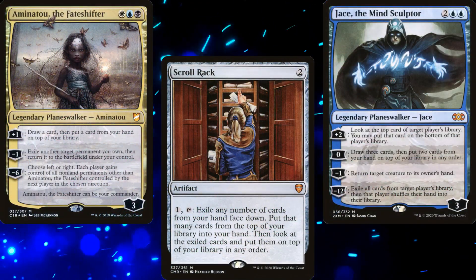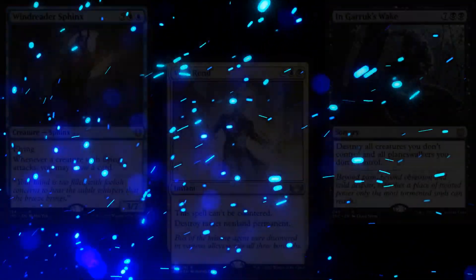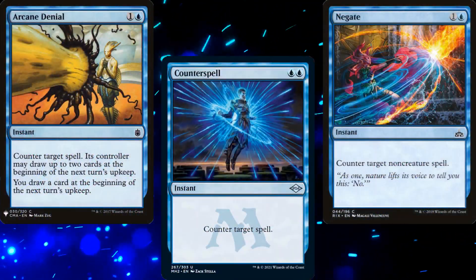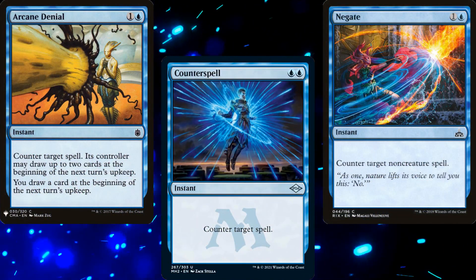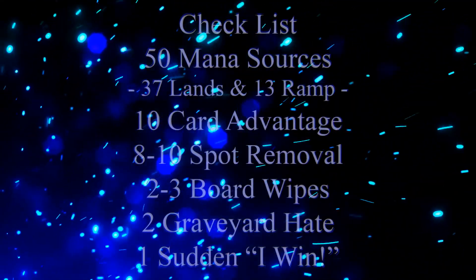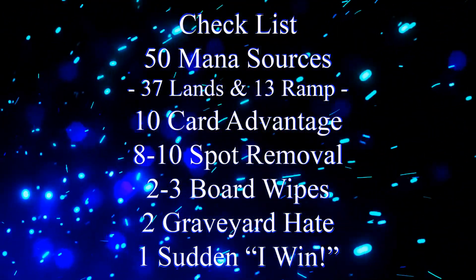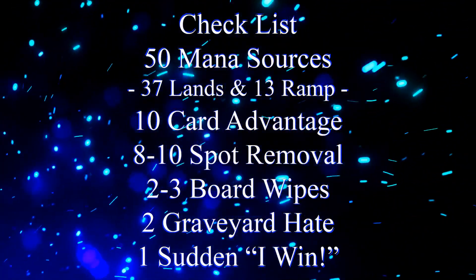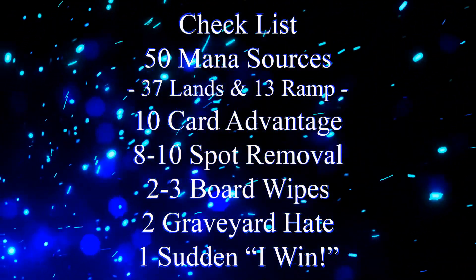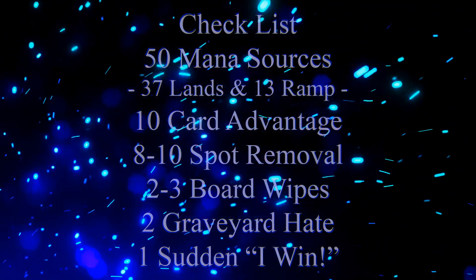If only we had a way to manipulate the top of our library! Now, we don't want every card in our deck to have an odd mana value, just the ones we want to cast for free. Flipping over a Counterspell when nothing is on the stack doesn't do us a lot of good, other than letting our opponents know that we have a Counterspell. But before we get to our decklist, we should keep in mind our checklist: 50 Mana Sources, usually split between 37 lands and 13 pieces of Ramp, 10 pieces of Card Advantage, 8-10 pieces of Spot Removal, 2-3 Board Wipes, 2 pieces of Graveyard Hate, and 1 Sudden I Win card.